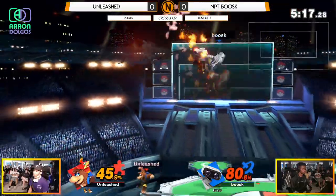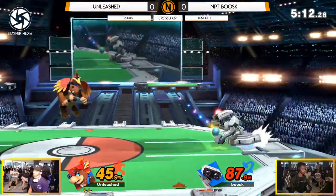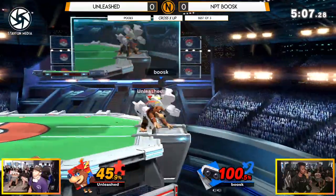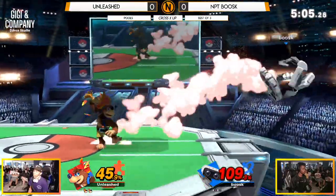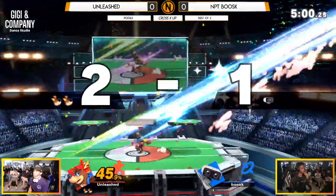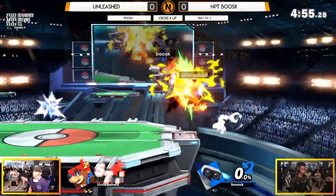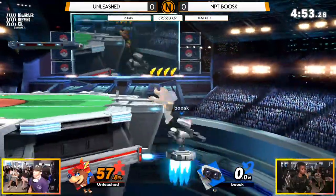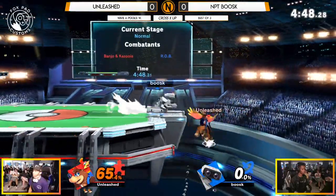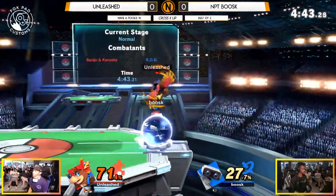Anything you can do, I can do better, says ROB to this Banjo — because those up airs do a little bit more damage, a lot more knockback, and they're a lot cleaner. Even his down throw berry is better than Banjo's. He's a DLC character, give him something! You've got to work for what you got. Unleashed does not care whatsoever — he's just going to throw out a raw F-Smash, catch Boosk off guard, and maintain a beautiful lead. Especially with the recent buffs on that F-Smash, that move has become all the more deadly, and it was already good.